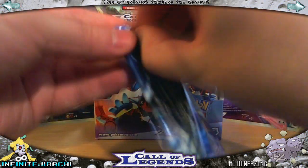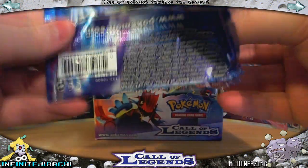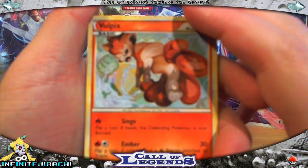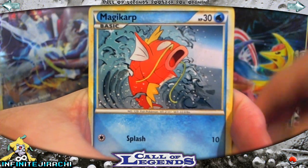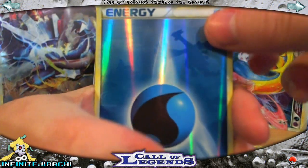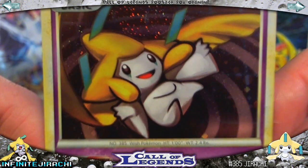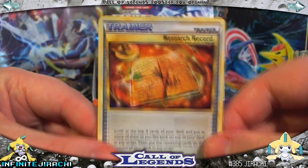I want to keep a couple of these packs — nice to keep. Vulpix, Pineco, Clefairy, Magikarp, Oddish. The Holo Water Energy with Lugia on it — awesome! And Jirachi! Jirachi is my mascot Pokemon, Holo. SAGE's Training, Metal Energy, and Research Record.